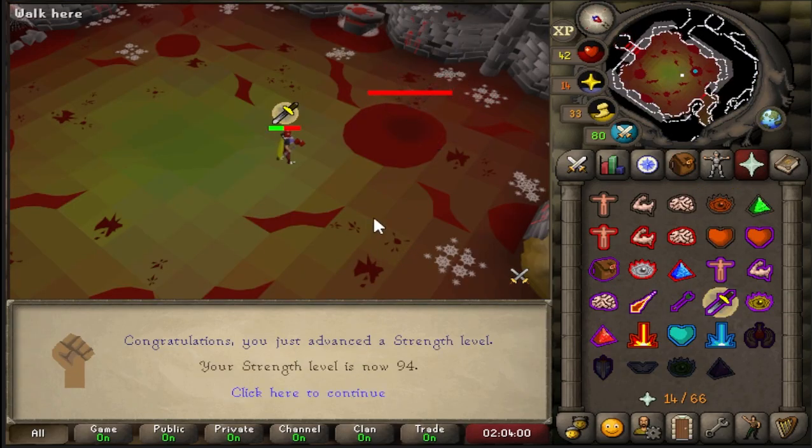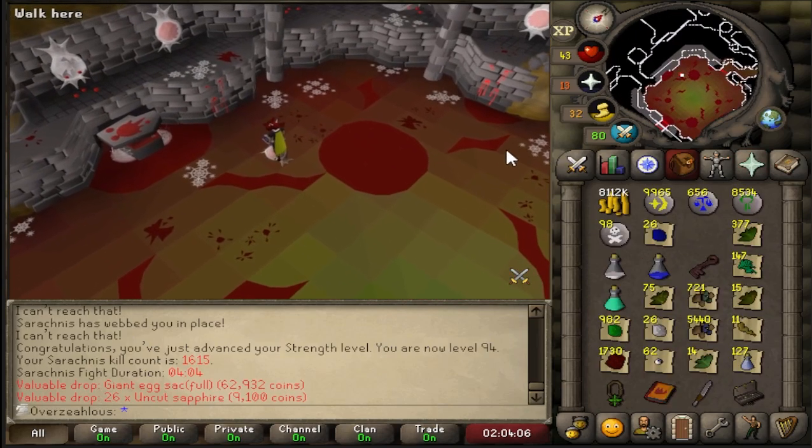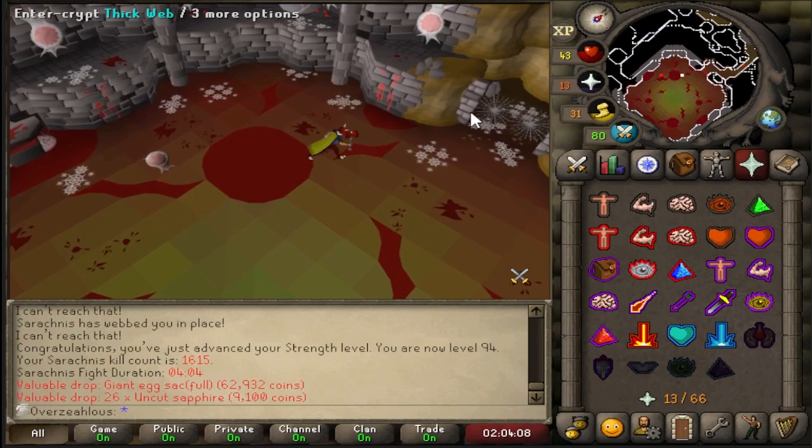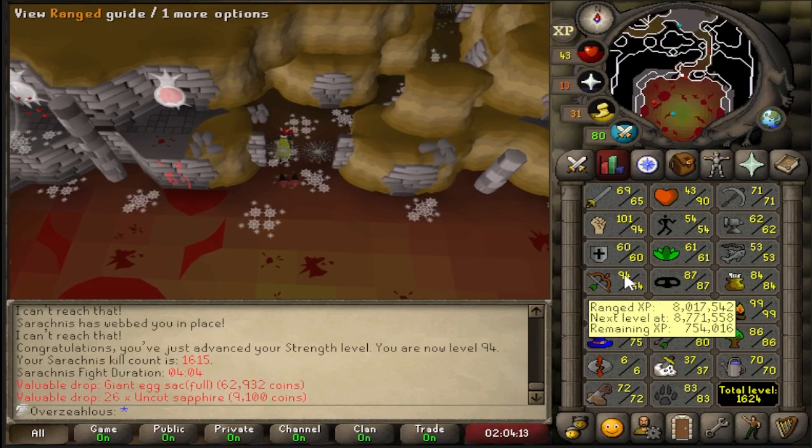I mean, I was recording the end of this kill, but that's 94 strength. Did we get the— No. We did not get the cudgel on the same kill as we get 94 strength. Another strength level at Sarachnis. We have five levels until 99, just like the range levels.